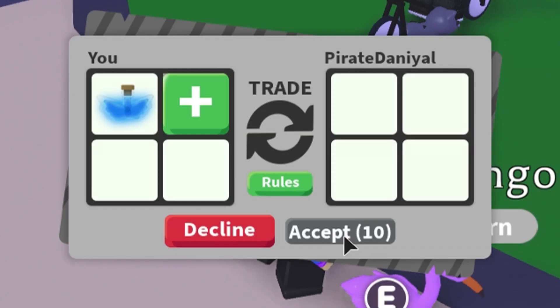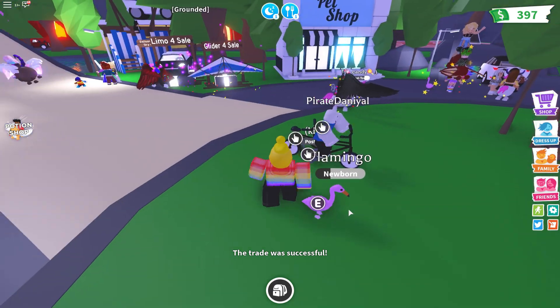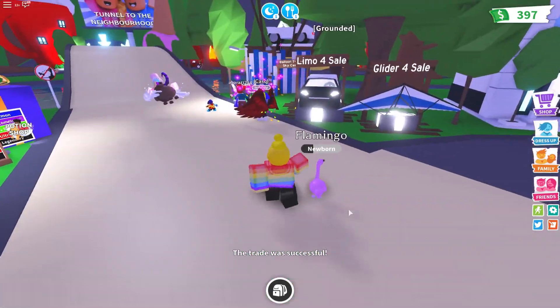There we go. Okay, let's give him one potion. I hate that you have to wait 10 seconds to accept. I want to give it instantly. Accept. There we go, and it was successful. Perfect. Enjoy that potion, sir.